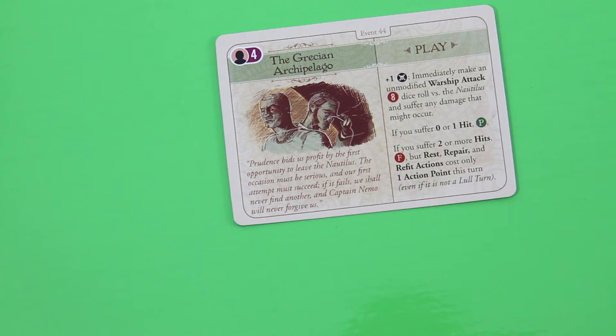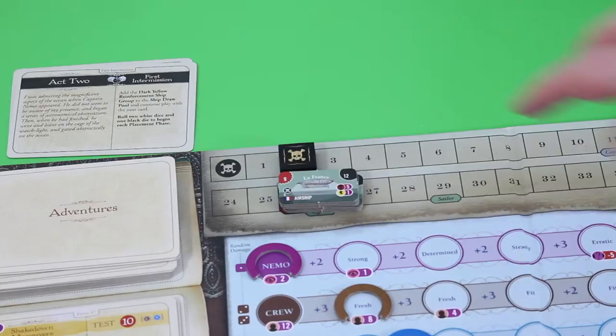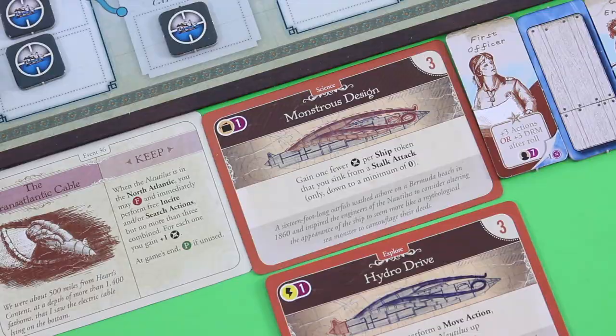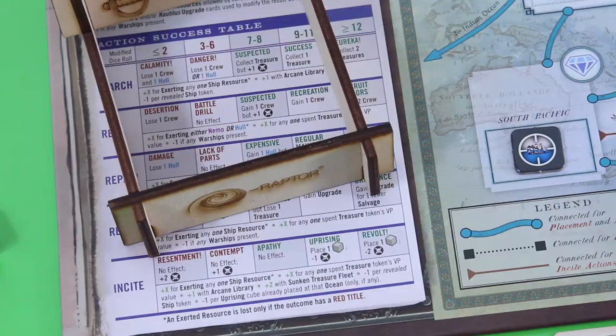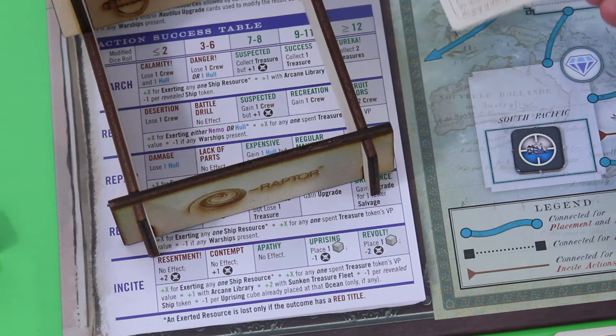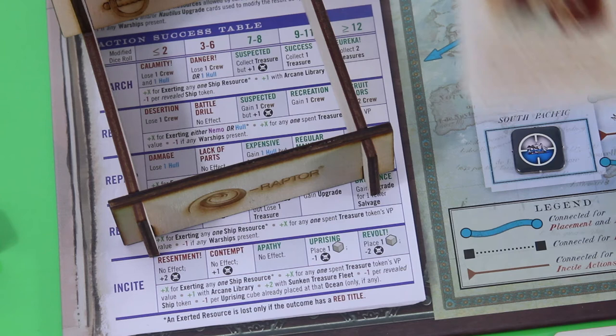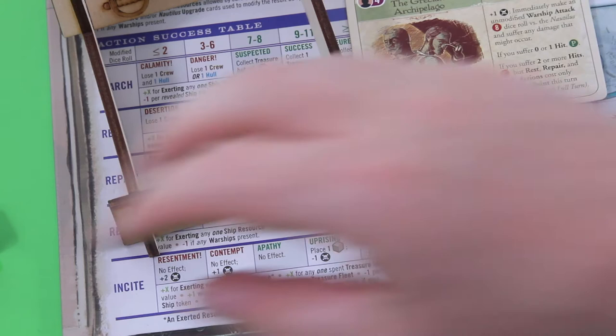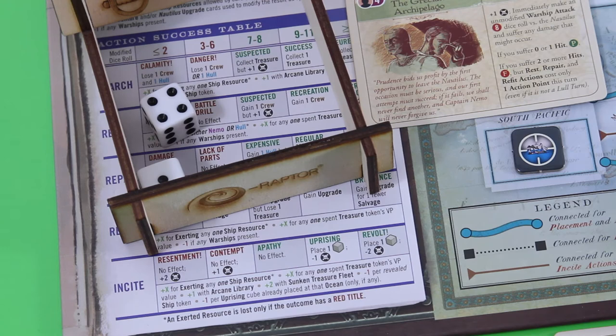First we suffer the notoriety gain — we are at three. There's a discussion about whether I could use Ned Land's Tempers for a plus three DRM here, but the designer says no: this is a warship attack, not a test. So I'll play it as written. I hope for eight or more. Of course it's not a success — we gain one hit, which is okay because we still passed. We check the hull damage — that's a four, so the hull is beaten. We passed this card and gain four victory points.